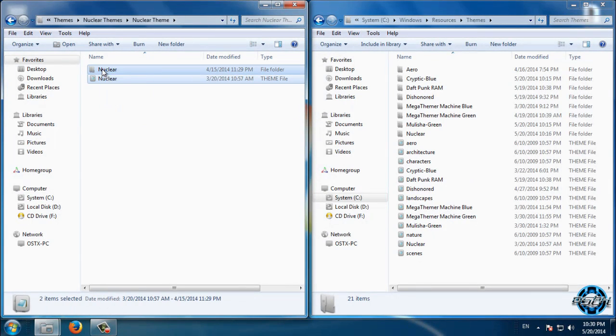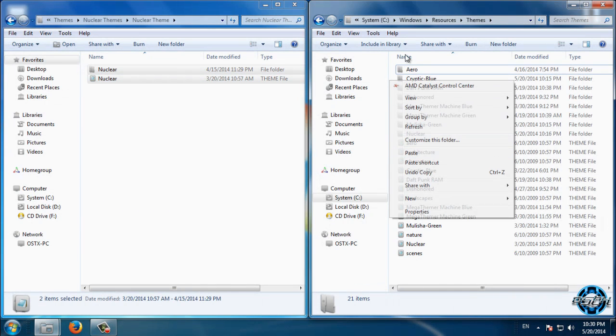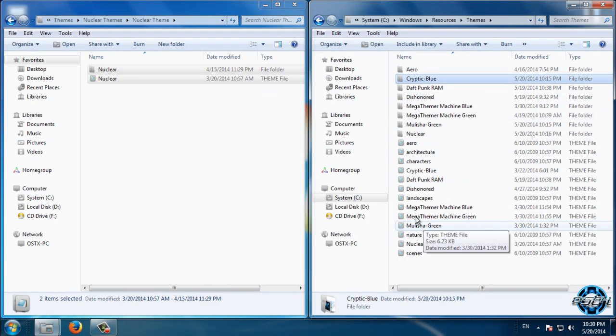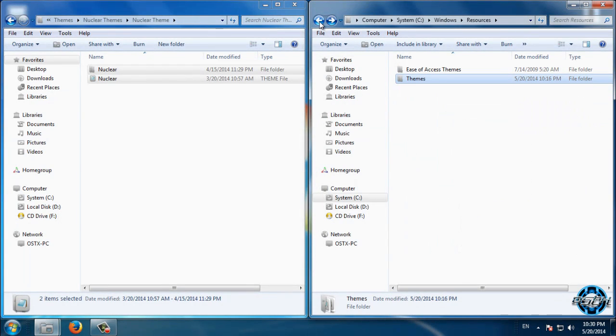I'll select the Nuclear theme red color, copy it and paste it. Now if you can see, I have Cryptic Blue, Cryptic Red, and Cryptic Green installed.